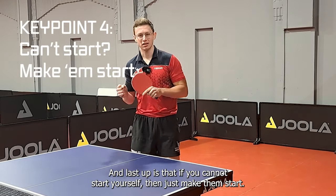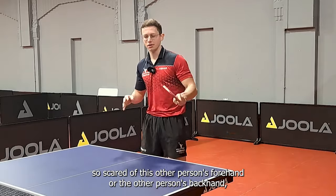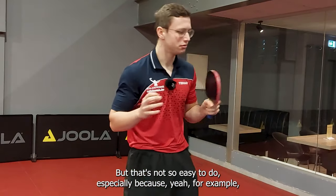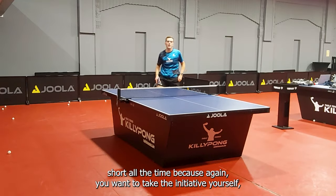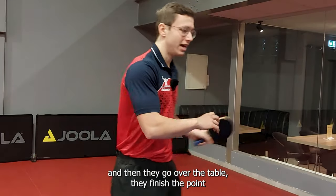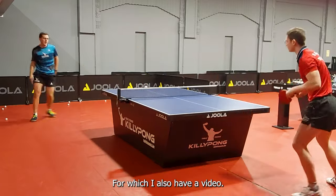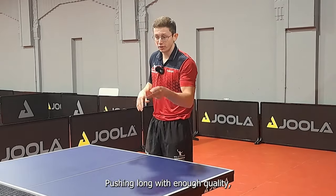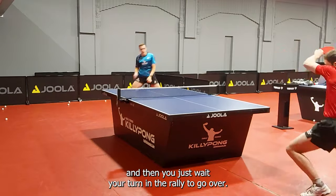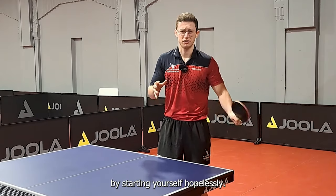Last up is: if you cannot start yourself, then just make them start. You might feel scared of the other person's forehand or backhand and want to start yourself just to avoid it altogether. But it's not so easy, especially because if you want to receive short all the time — taking the initiative yourself — at some point you're going to have some bad receives, and then they go over the table and finish the point before it even started. So sometimes it's just better to push long — I also have a video on that — pushing long with enough quality to set you up for a decent ball you can control. Then you just wait your turn in the rally to go over. Sometimes it's just better to make them start instead of trying to force everything by starting yourself hopelessly.